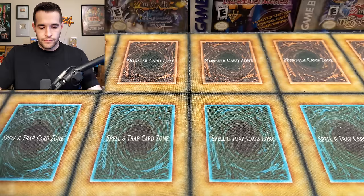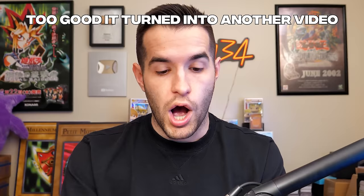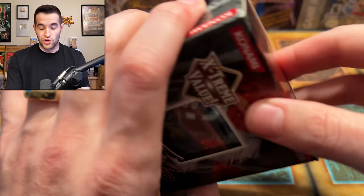In here we appear to have some loose packs — looks like first edition Power of the Duelist. Our last items are two X Saber power-ups. You know — the Yu-Gi-Oh special. These can have first edition packs in them that contain Ghost Rares, so obviously that's what we want. Lars had those Power of the Duelist packs that I kind of showed you, but I don't want to spoil what was inside because we're making that into its own video due to the craziness of what happened. So we're going to have another separate Lars video.